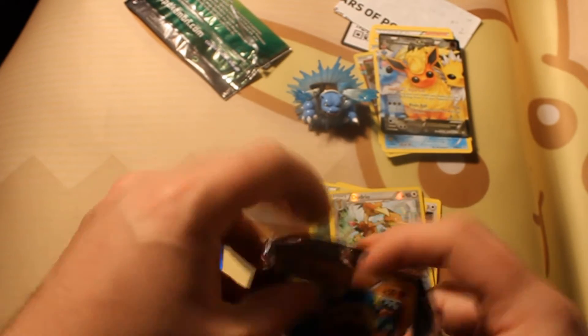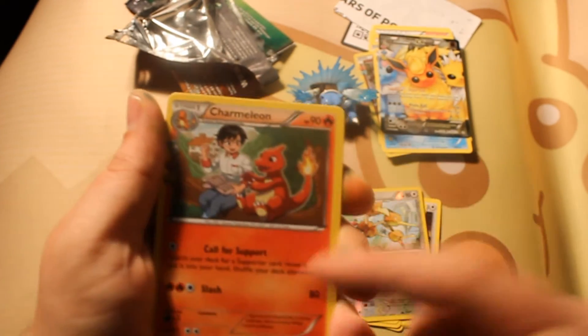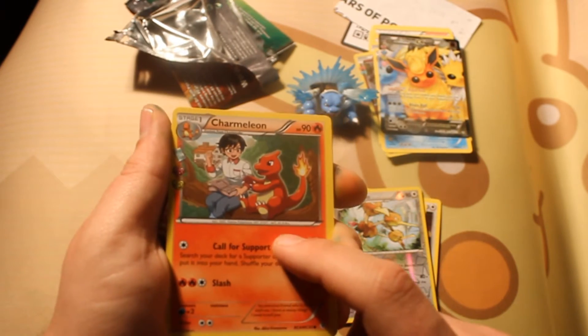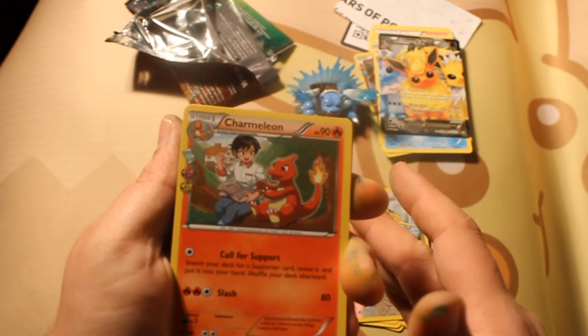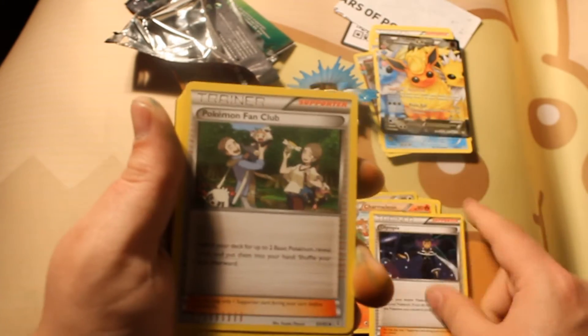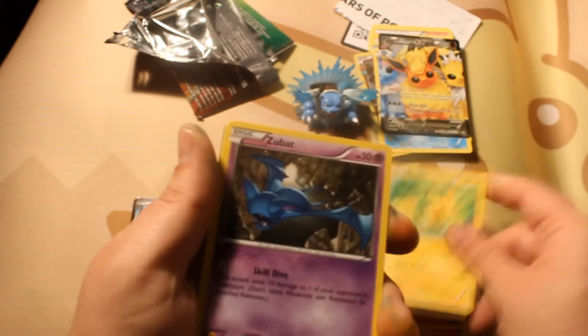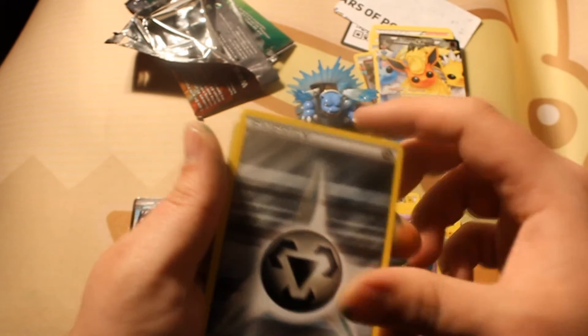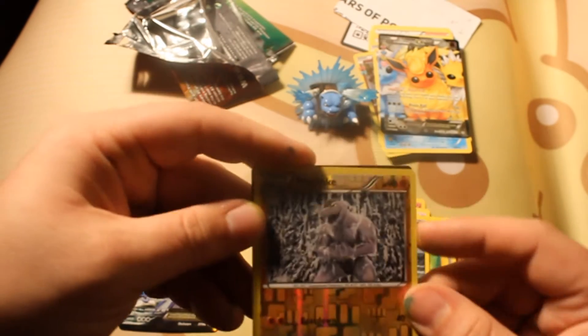I thought that was a Weedle but apparently it's a Diglett — can you dig it? Charmeleon — this is actually the last of the three I needed for the artwork to go together, like the little kid, the teen, and the adult. Olympia, Pokemon Fan Club, Diglett, another Pikachu — Pikachu hype — Zubat, Steel Energy, and the Backstreet Boy Machoke in the rain again.